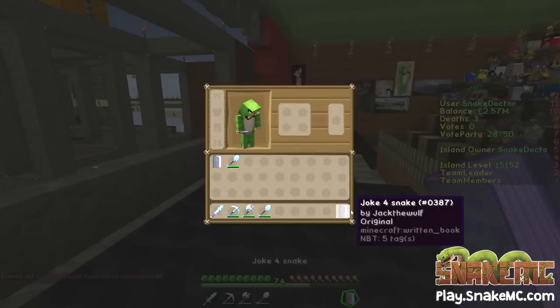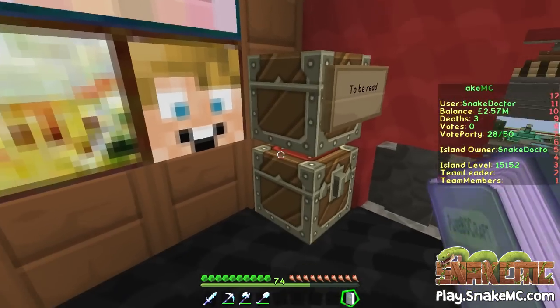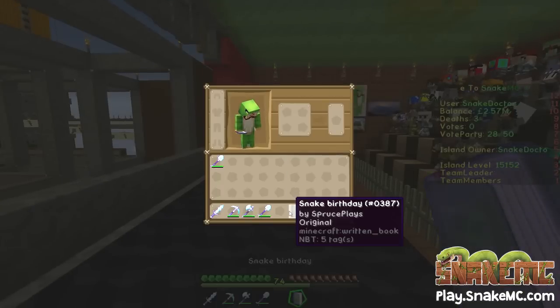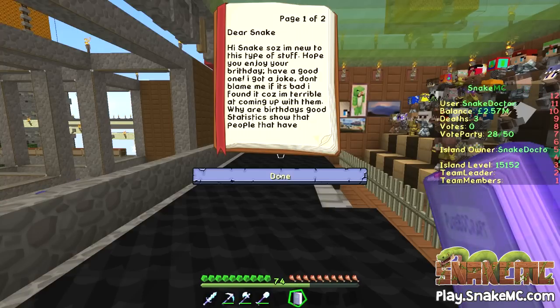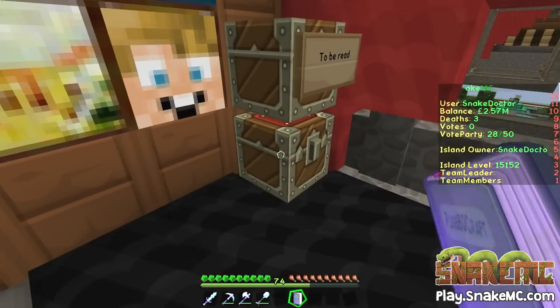This one is from Jack the Wolf: 'Why did Adele cross the road? To say hello from the other side!' I think we may have had that one, but thank you very much. And the final joke — it says Snake's birthday. Dear Snake, I'm new to this. Hope you enjoyed your birthday — I do enjoy it. 'Why are birthdays good? Statistics show that people who have the most birthdays live the longest.' Very good — it's true! People who have the most birthdays generally live the longest. Thank you, Spruce Plays.